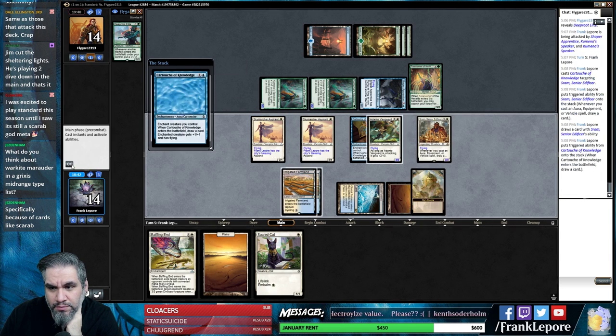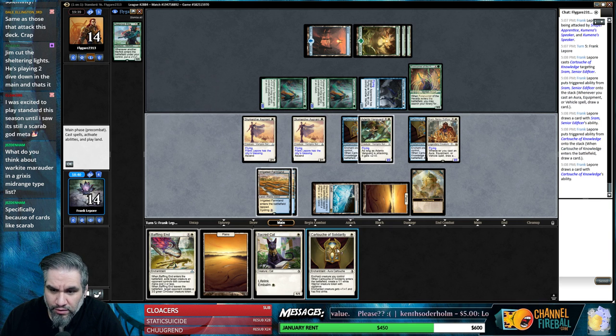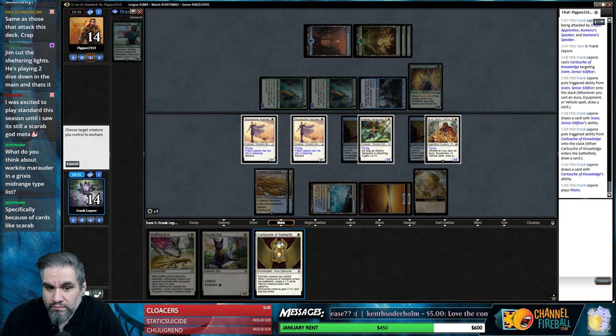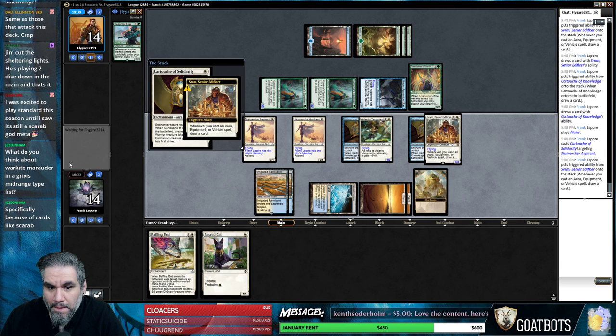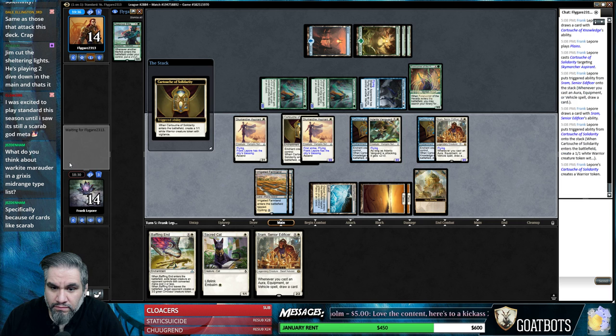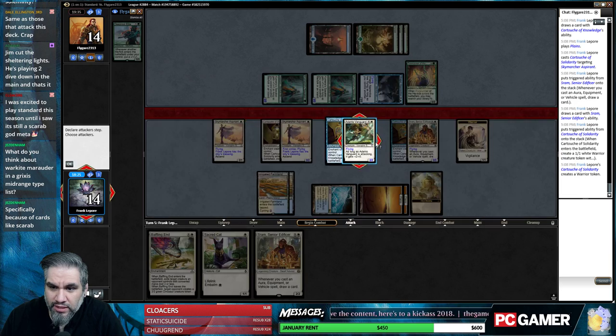We can get City's Blessing here, which is nice. It's going to be another land - it's not a land, it's a cartouche. Cartouche is drawing us two cards each - it's just pretty good. So our whole board flies - is what you're telling me?